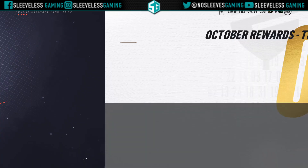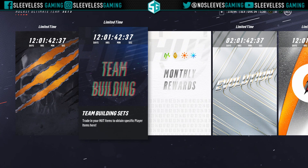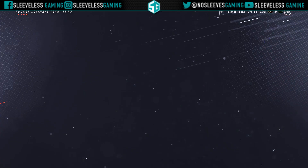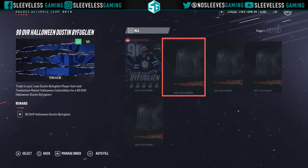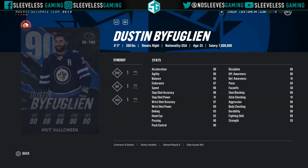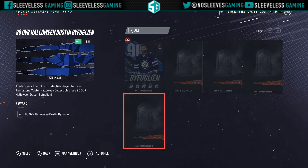Let's get into the Halloween event. A quick look at the Dustin Byfuglien card — you guys have been doing this all month, I hope you still are. It's going to be a great card to get for the October collectible. Essentially, if you cash in tombstone HUT collectibles as well as the lone Dustin Byfuglien collectible, you will get the 90 overall Dustin Byfuglien who's an absolute unit and definitely worth getting. The way to get him is a bit convoluted and not really explained well.